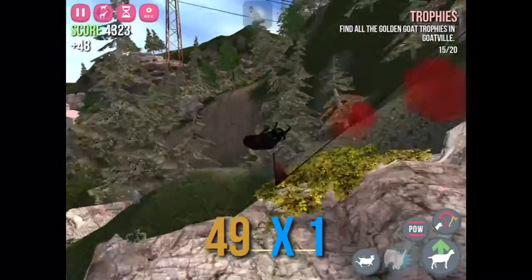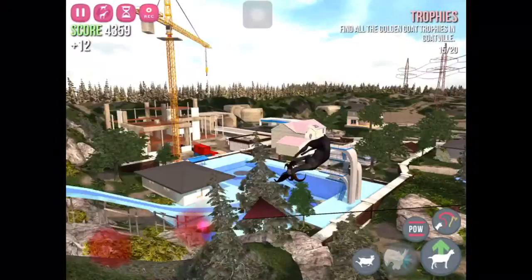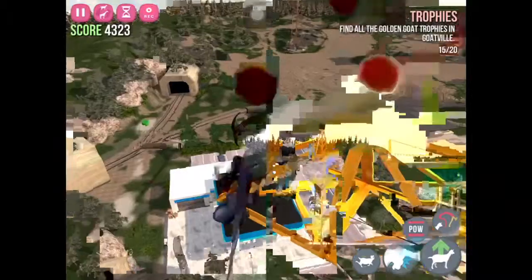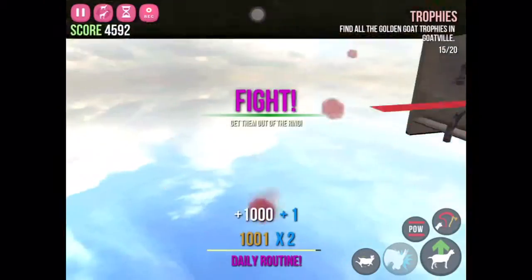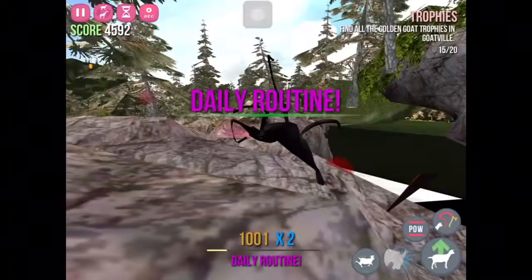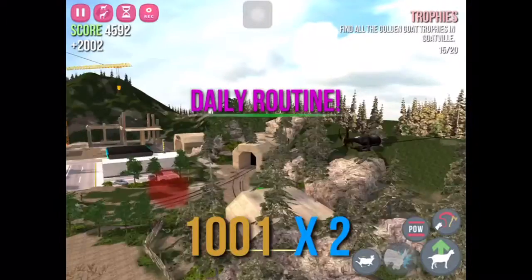And then, as soon as you're on top of him, activate the Evil Goat powers and watch. You will start clipping in and out of the map, just going freaking insane. The game doesn't even know where you are most of the time, so you just end up clipping around, and the game starts lagging really heavily.